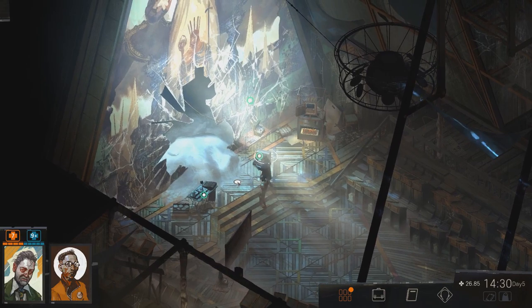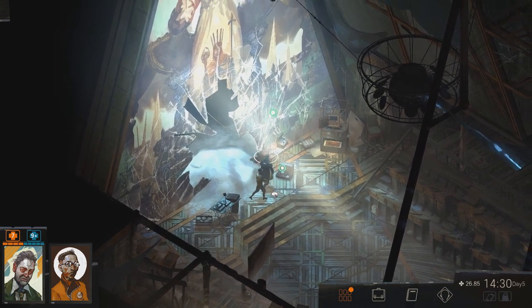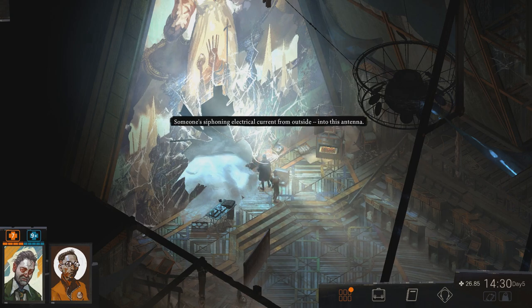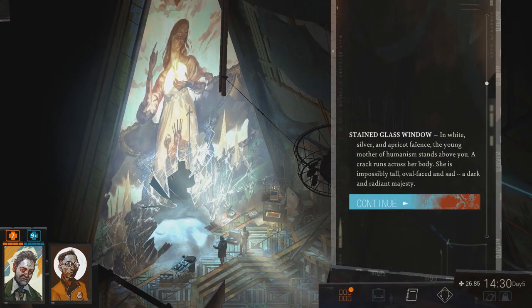What do we got here? Two decks of reel-to-reel tape spinning on empty. A portable Harman Woshi tape recorder — is it possible it's recording something? Someone is siphoning electrical current from outside into this antenna. In white, silver and apricot faience, the young mother of humanism stands above you. A crack runs across her body. She is impossibly tall, oval-faced and sad. A dark and radiant majesty. I guess this is Dolores Day — this is her innocence, Dolores Day.